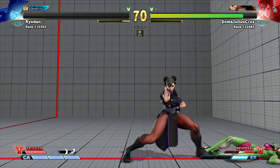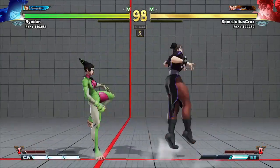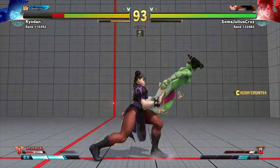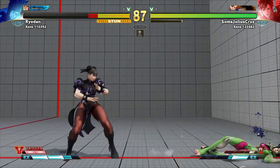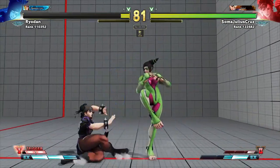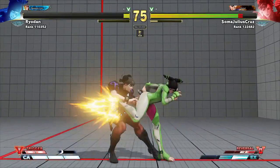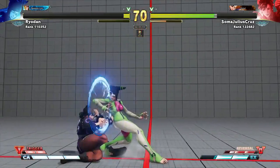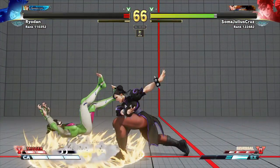Somebody got their ass whooped. Then for some reason this round the guy just starts grabbing like crazy — that was one of my patented setups, I don't want nobody stealing that. Somebody's dizzy again — that's what I'm talking about, I had to put Juri in her place. Went for the grab — no grab. Then yeah, he keeps going. Toss his ass right to the ground, very nice.